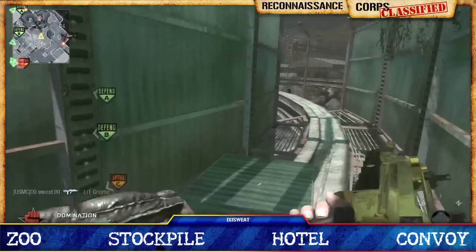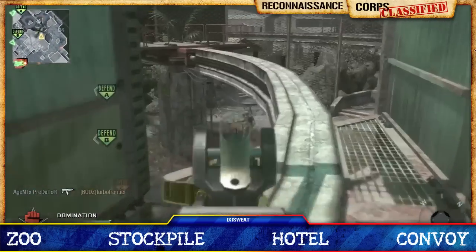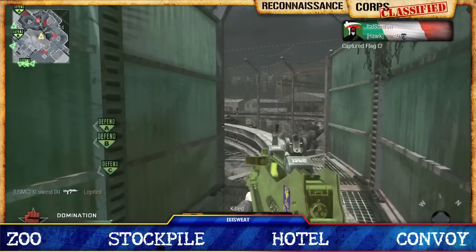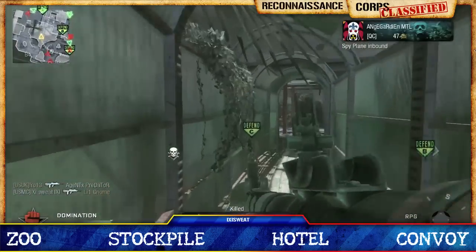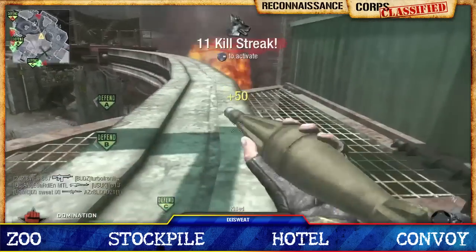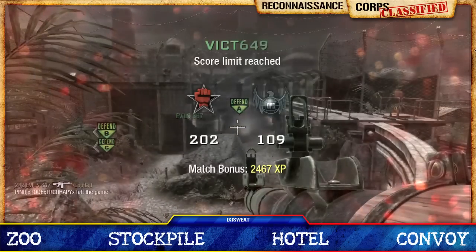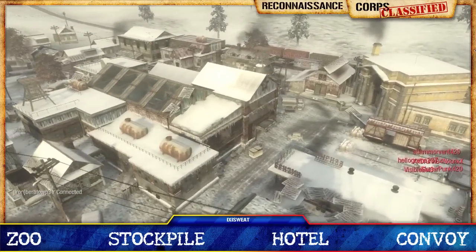For combat loadout on Zoo: first and foremost, use a submachine gun or fully automatic assault rifle, especially if you're taking objectives. Close quarters combat does not bode well for bulky light machine guns or sniper rifles. Secondary is your preference, but I prefer the LAW or RPG. Flak jacket is a must. Scavenger and hardline with spy planes and counter spy planes work really well when exploring new combat zones.